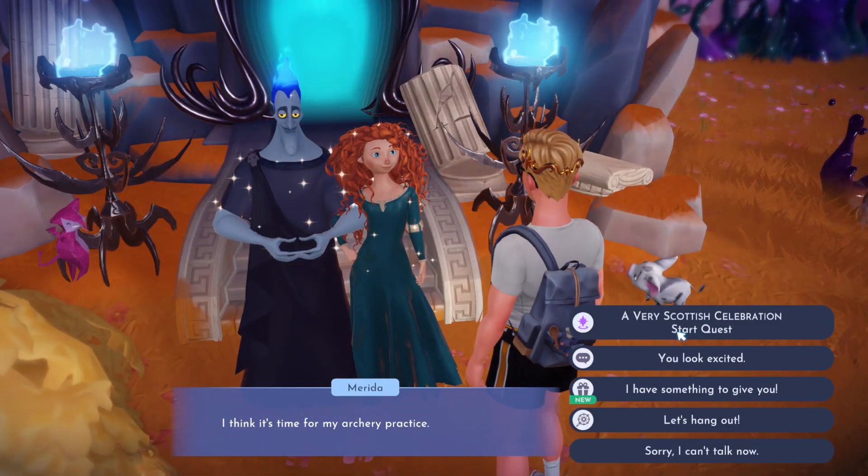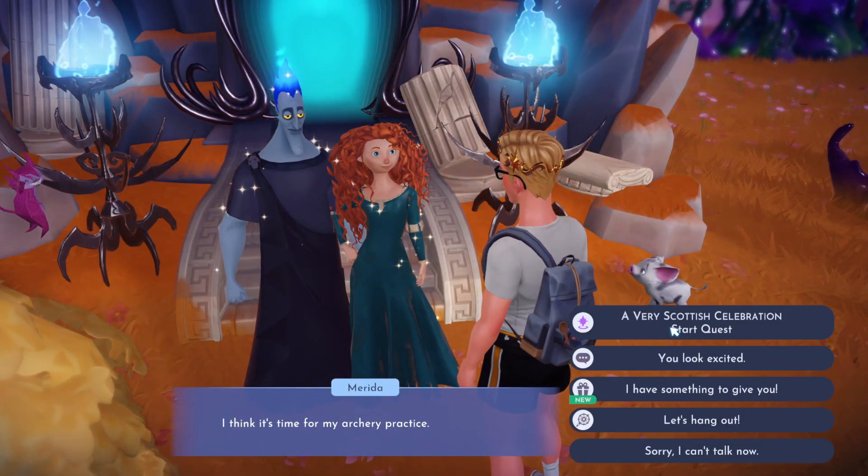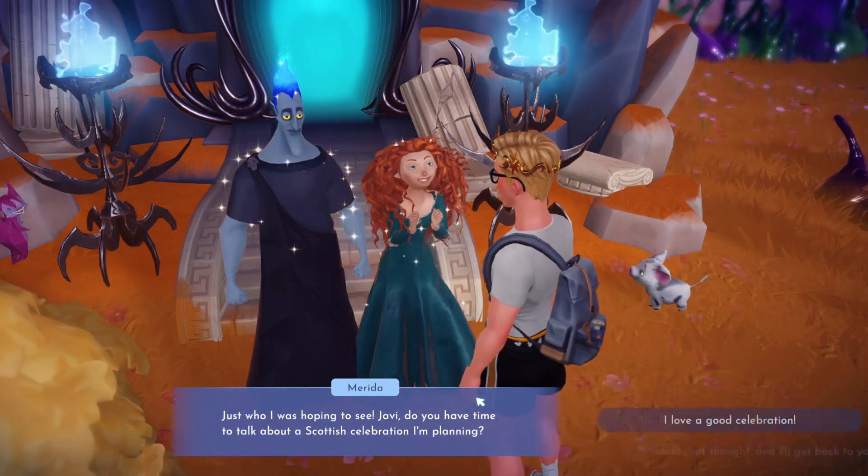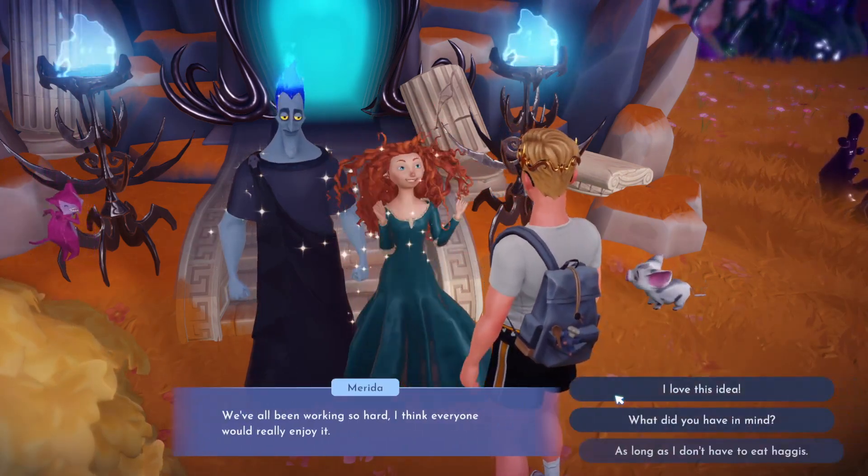This is a quest guide for 'A Very Scottish Celebration' with Merida in Disney Dreamlight Valley. This is her level 10 friendship quest. We start this off by talking to Merida, of course, and we're going to have a bloody very Scottish celebration.